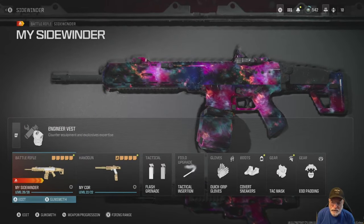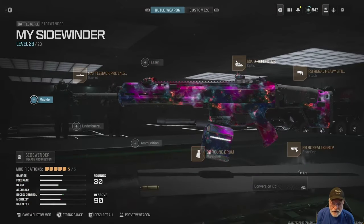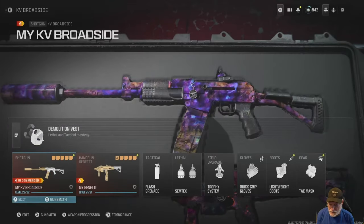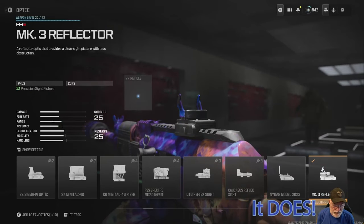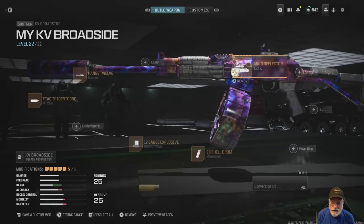I'm using the Sidewinder for the recommended battle rifle — it's a great weapon since the buffs; I used to think it was horrible. The KV Broadside is the important configuration. The 25-shell drum is a no-brainer. I'm going with the 12-gauge explosive slug because the effective damage range goes up 191%. That gives an opportunity for long shot kills, and if you can get one to the head it's 162 damage. I put the Mark 3 Reflector on it — we'll see if that counts as a scope, since it has counted for magnification on other challenges in the past.